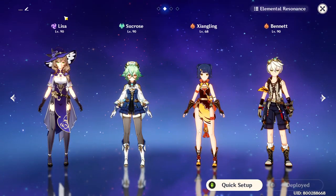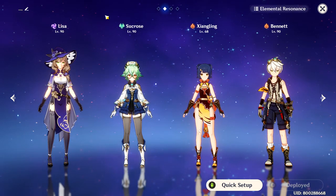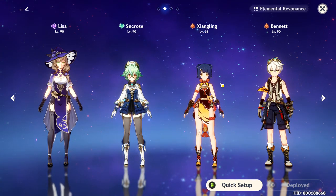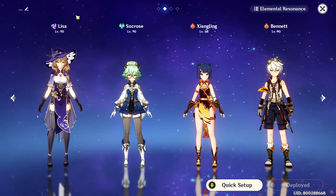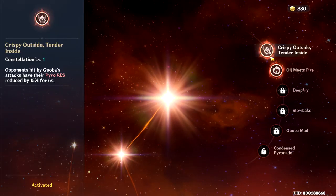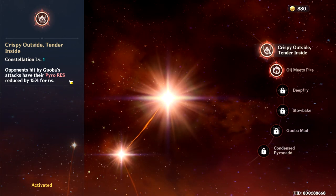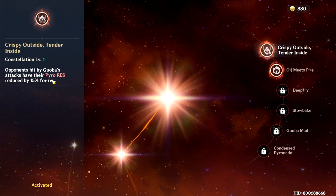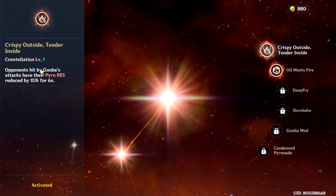For party recommendation, I recommend using Lisa together with Sucrose, Xiangling, and Bennett. The use of Sucrose and Bennett is basically the same as Amber's setup. Xiangling is here to use her Pyronado, and together with Lisa's ultimate, they would trigger overloaded again and again. And if you have Xiangling at constellation 1, Guoba would reduce the pyro resistance of the enemy by 15%. Also, overloaded elemental reaction always deals pyro damage, so that also helps.